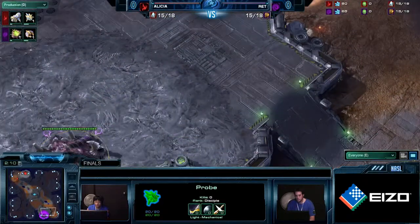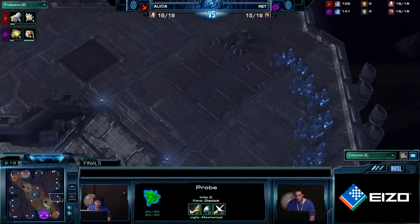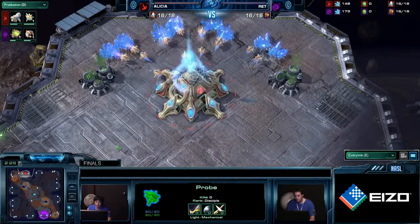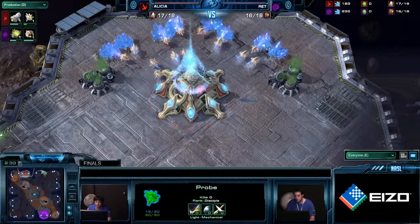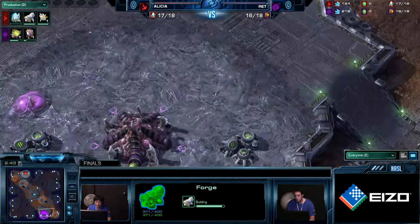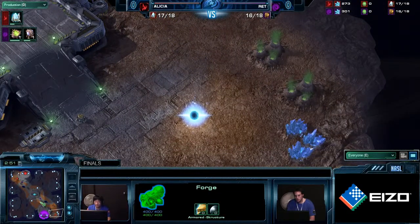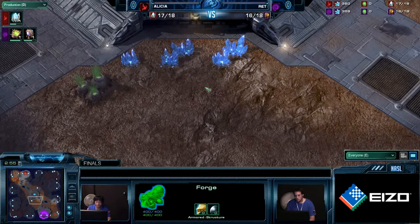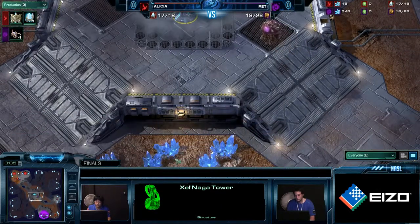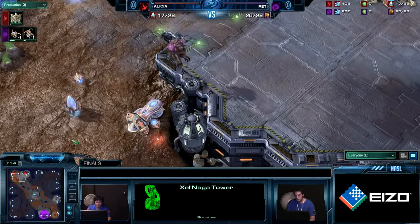The main thing we always see consistently is that it's easy to take your natural and your third base, but after that, where do you actually take it where it's not exposed? This is the current age of Warp Prism harass, and it's on the rise, and Alicia has already shown he's willing to do that. Getting a fourth base, once the Warp Prism harass hits, you suddenly have to defend areas that you really are not able to — not only your main and your natural, but also the fourth base.